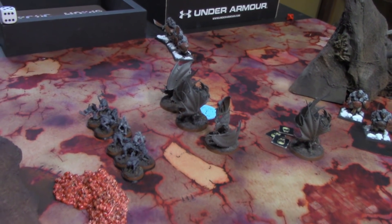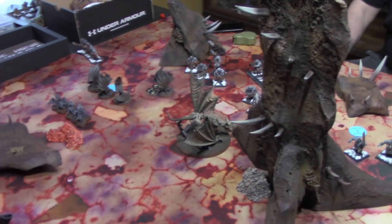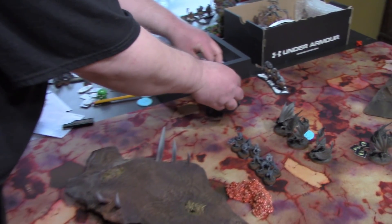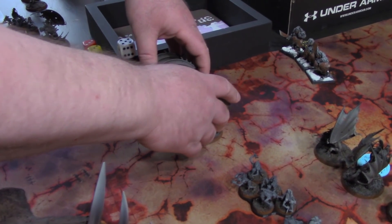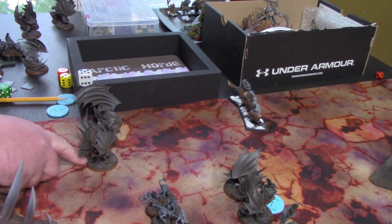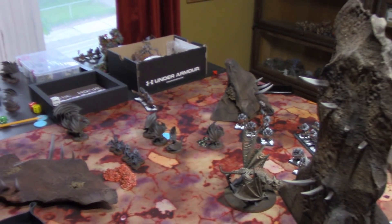Now I will do my summoning. I have one command point from the beginning of the turn, so I will bring on a unit of Flayers — putting these fellas right here, exactly at nine inches from the enemy. Now, shooting — I will remember this time.